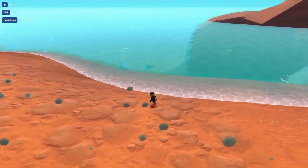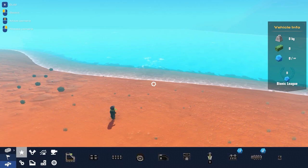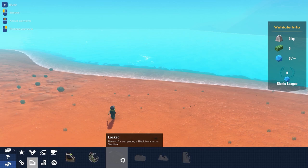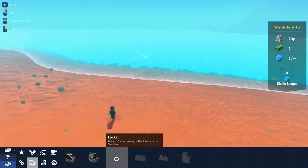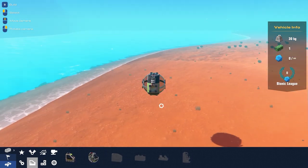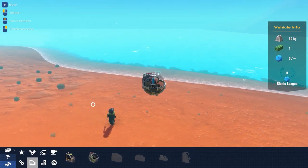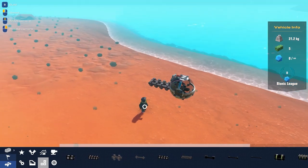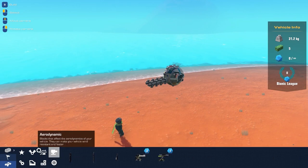We're going to try and make something like that today - it's probably asking a lot, so let's just try building a really basic submarine. I haven't played around with this game at all since they came out with all these new parts. There's a new seat - block hunt, block hunt... okay. We'll have to play sandbox more to unlock new seats, but there is this diving bell that lets us go underwater.